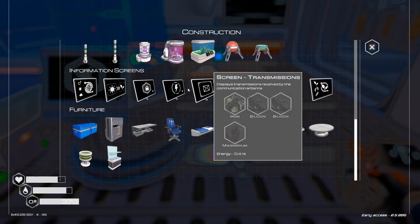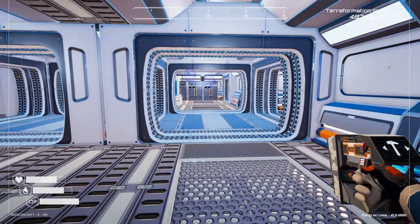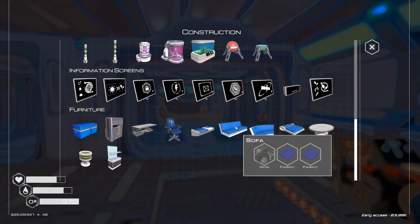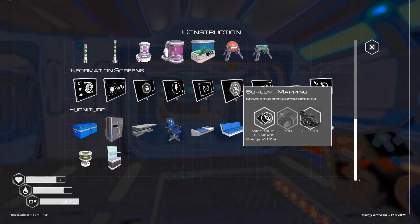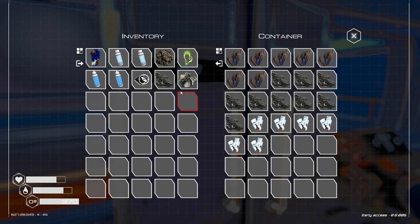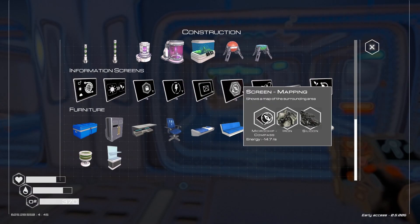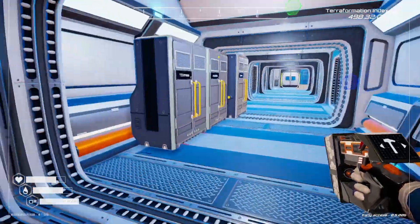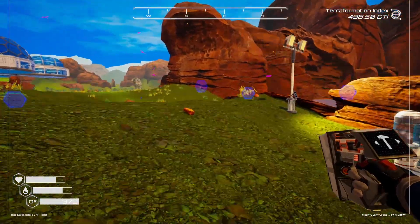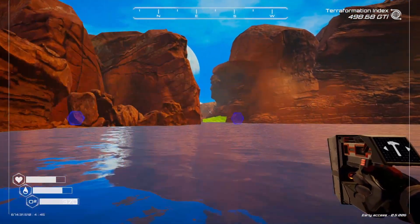Now we're looking at... here it is. I thought I had iron — oh, I put the wrong thing in there. There we go, got it. This new biome — where the hell is it? I'm thinking it's back that way, so let's go ahead and fly this way.